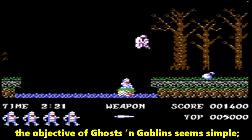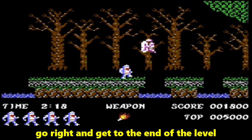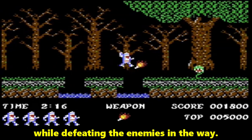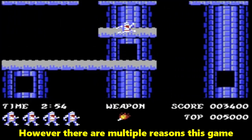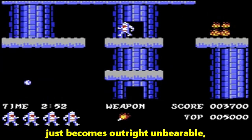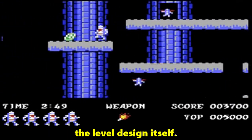In concept, the objective of Ghosts and Goblins seems simple — go right and get to the end of the level while defeating the enemies in the way. However, there are multiple reasons this game just becomes outright unbearable, most of which does not have anything to do with the level design itself.